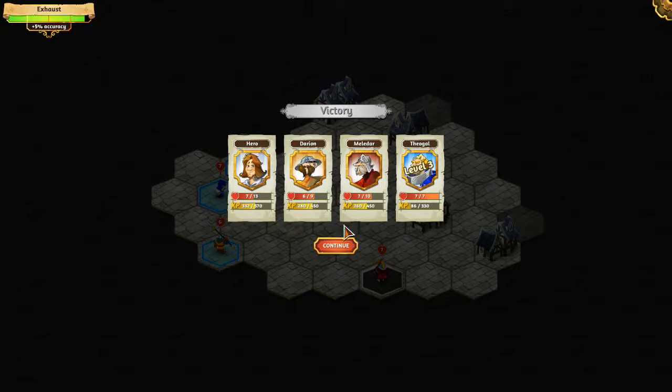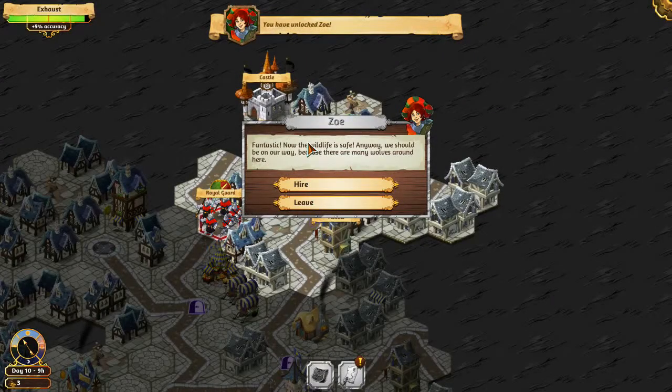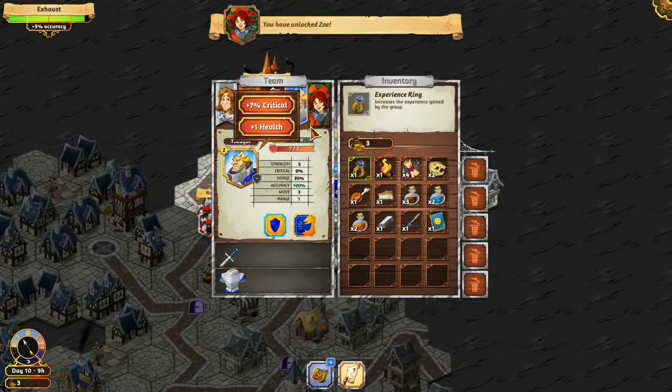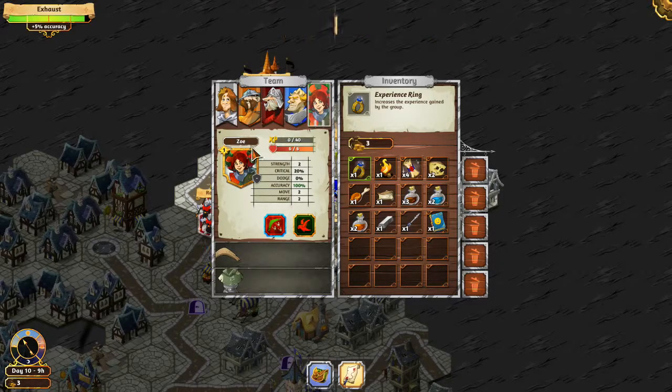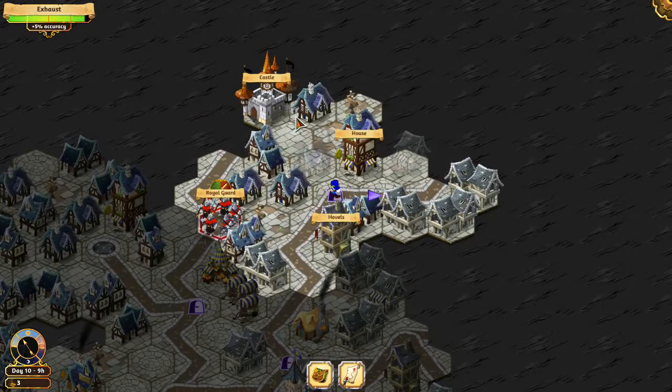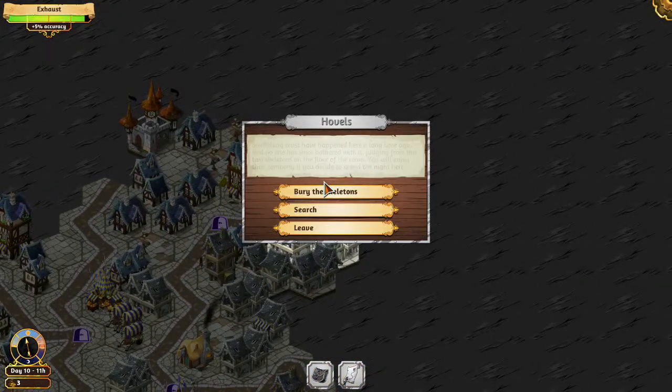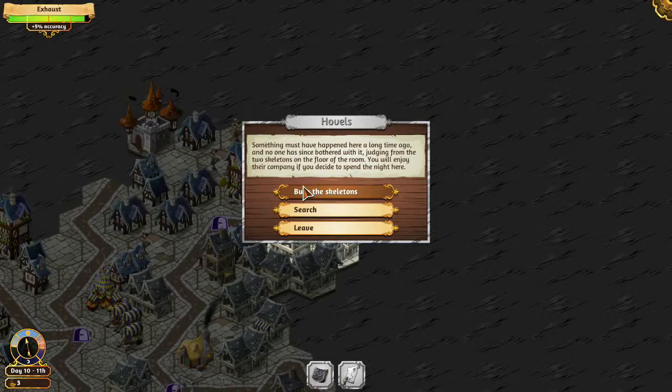Level 3! Sweet, now I can hire you as well. More health for this one — for Theogol. Zoe has a boomerang range attack, so I think we need to end up going back to the blacksmith. Now what have we got at the hovels here?